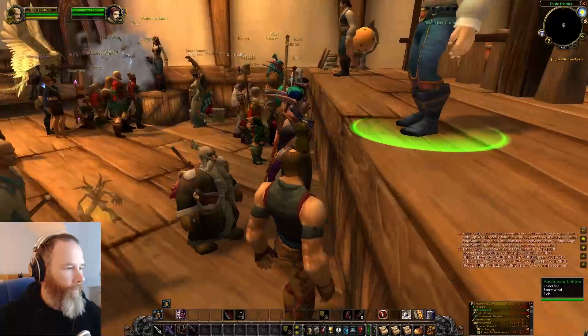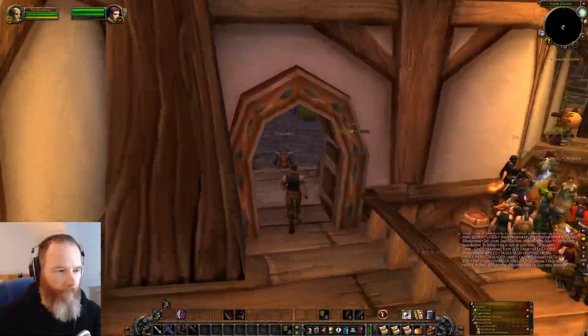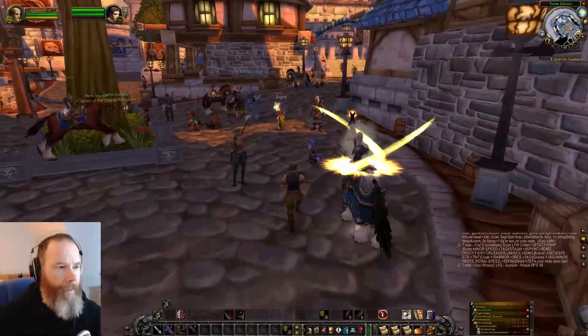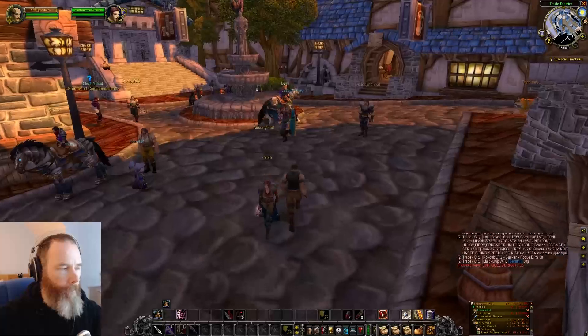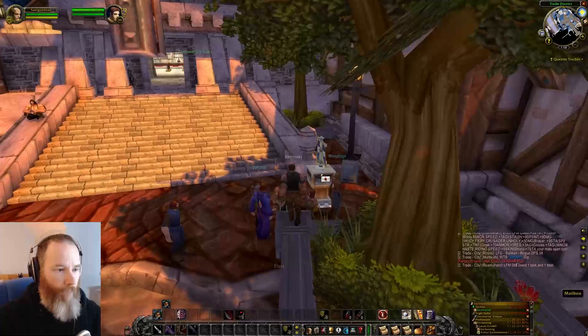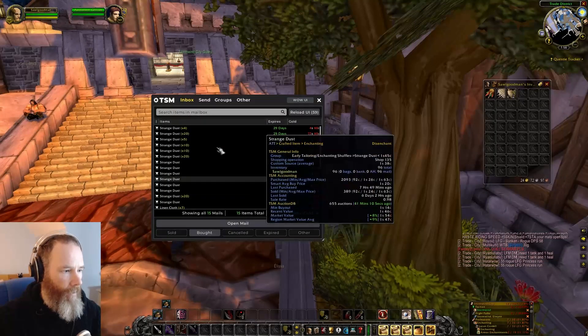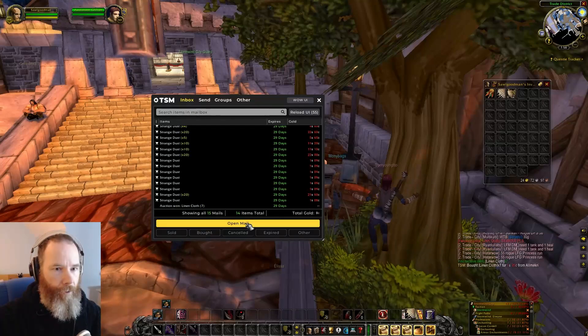So with those bought I would then go over to my mailbox. Basically what we're doing here is we're buying any linen cloth and turning that into bolts and then turning that into brown linen robes, then disenchanting those. So we've got the seven linen cloth — the rest is all strange dust.